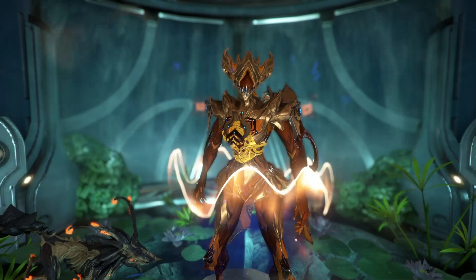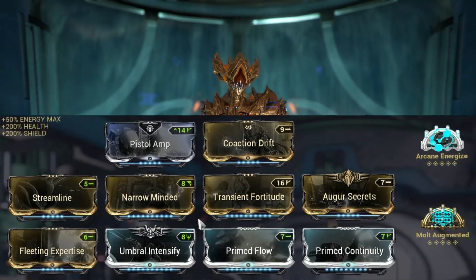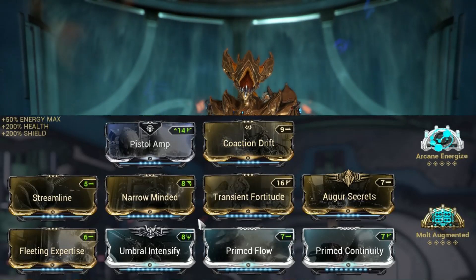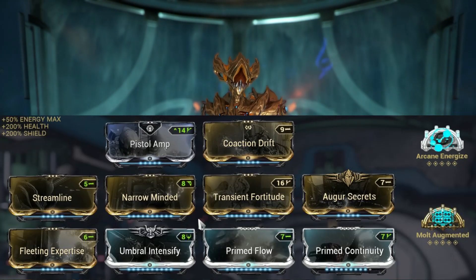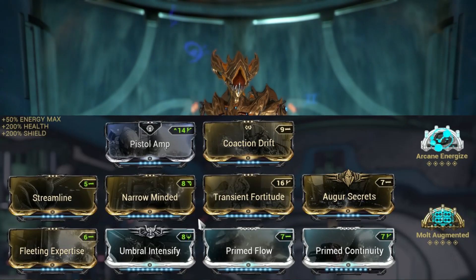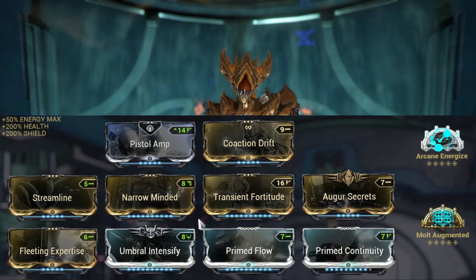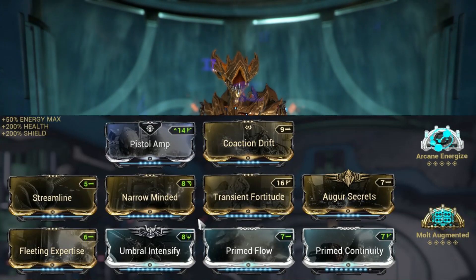We have some expertly strung-together builds to show you. First, a balance build suitable for Brute Force. If you have a spare Fleeting Expertise, you may only want to upgrade it to rank 4, as this will not decrease your efficiency — it caps at 175 — but it will give you 10% ability duration. Umbra Intensify can easily be dropped for normal Intensify without losing much, but Prime Flow and Prime Continuity are must-haves. For arcanes, you will need Arcane Energize, or you will have to bring some energy discs. You will also be earning back nano spores while farming Damus. For your second arcane slot, you can also use Molt Augmented.